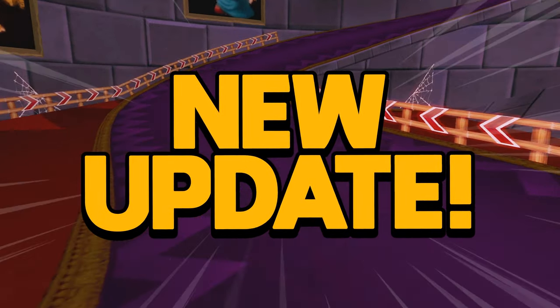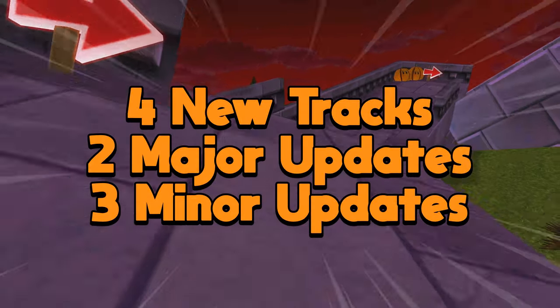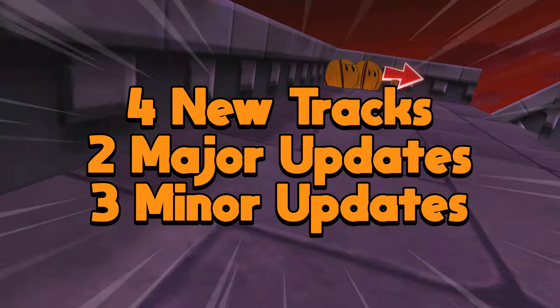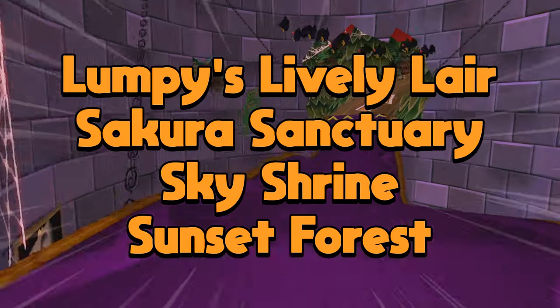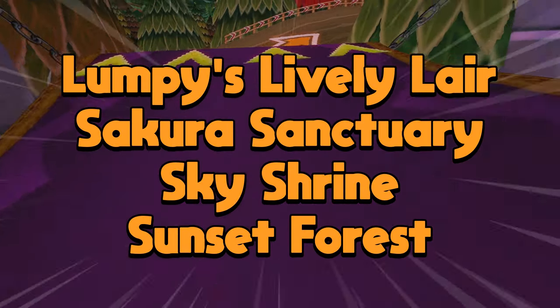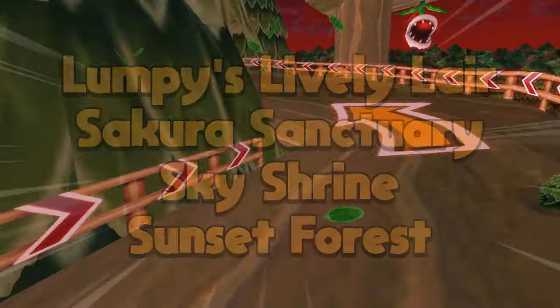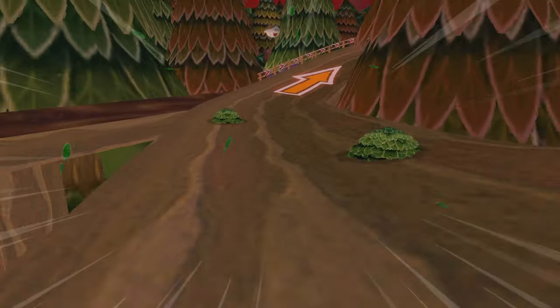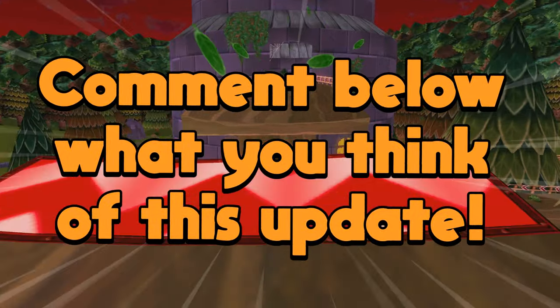CTGP's 4th update of 2024 was just released, which includes 4 new tracks, 2 major updates, and 3 minor updates. The removals for this update are Lumpy's Lively Lair, Sakura Sanctuary, Sky Shrine, and Sunset Forest. In this video I'm going to walk you guys through the new tracks and the major updates. Let me know in the comments what you guys think about this update.